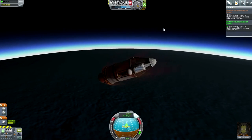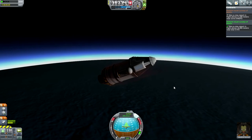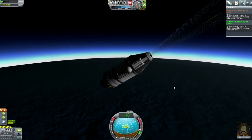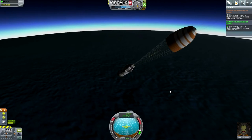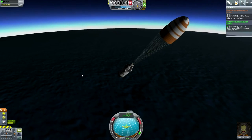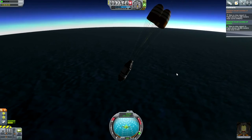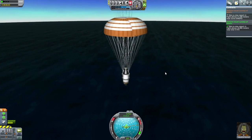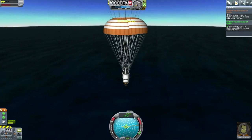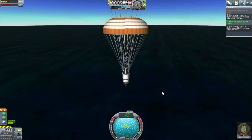Parachutes are deploying. Technically I should wait longer — you can release parachutes under 24 kilometers, but realistically a spacecraft would wait until under Mach 1 and around 7,000 meters. Full parachute deployment now. I'll use physical time warp to get lower. Generally, 6 meters per second is safe on landing; much higher than that is not. Even this speed is borderline.